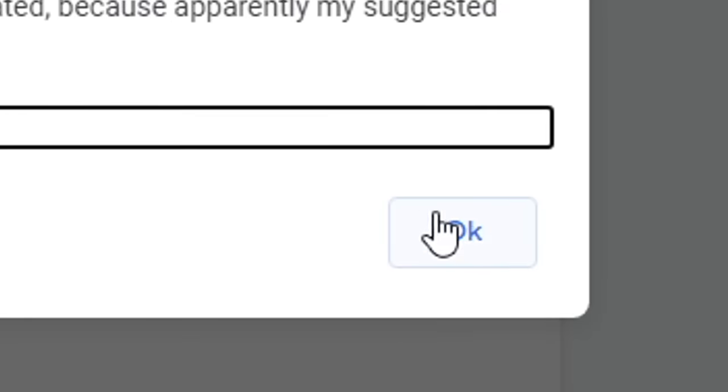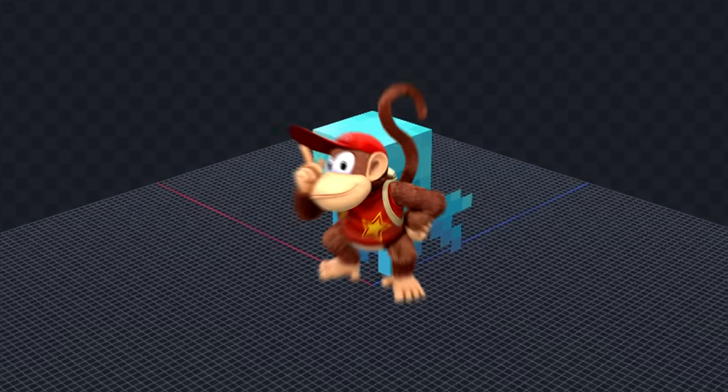The next mob is an Allai. Translating, and we got 'Little Monkey.' For this one, I'm going to make Diddy Kong.